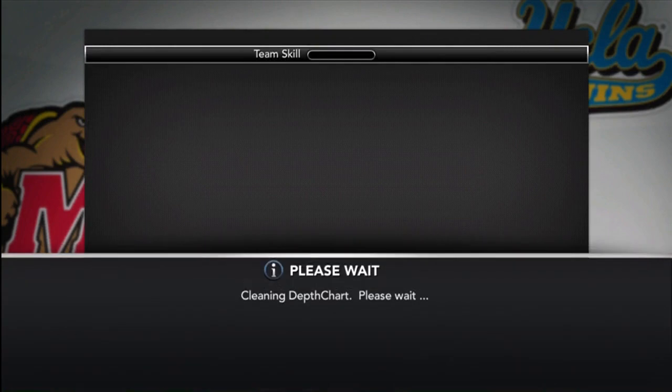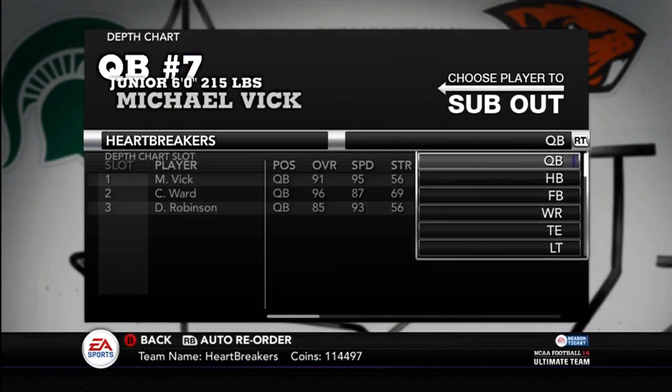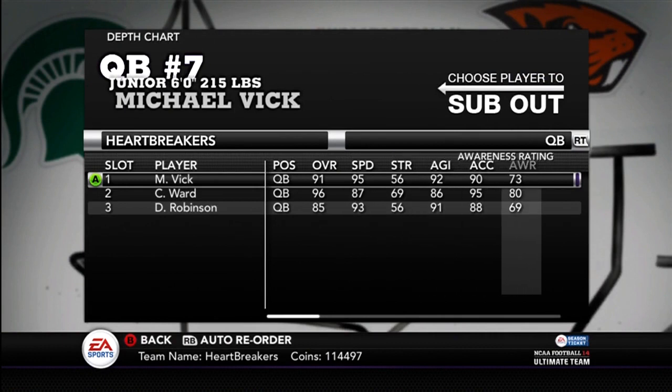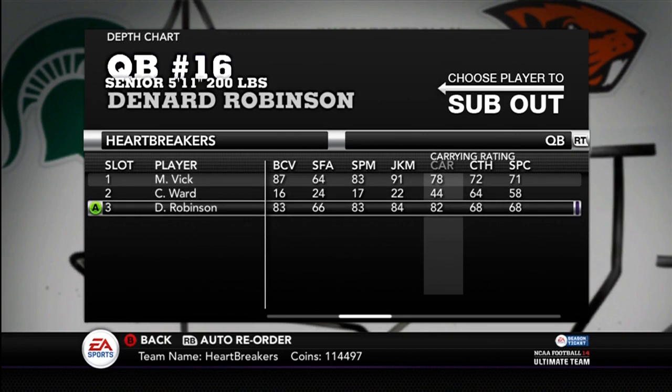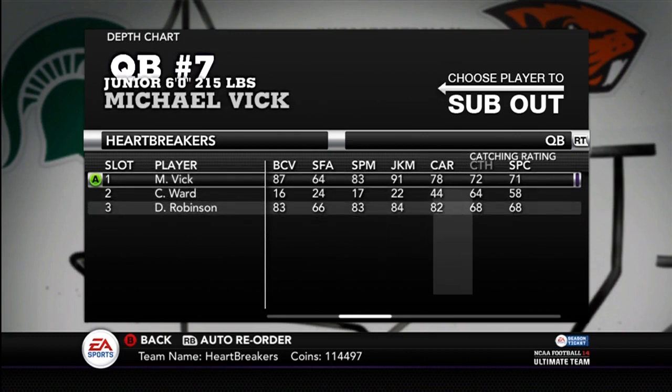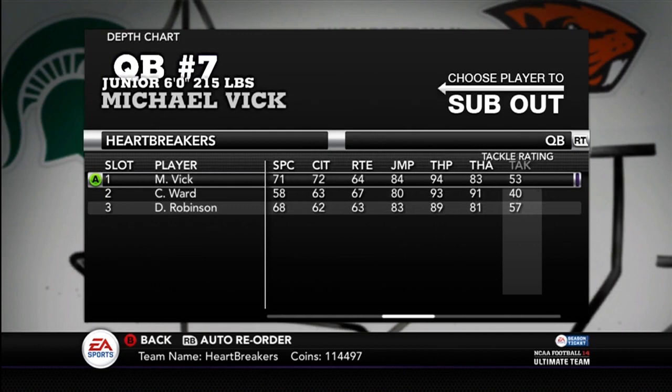Let me go to my lineup so I can show you guys my depth chart. Somebody wanted to see Michael Vick's carrying, and it's 78. Not the greatest — Denard Robinson has a better carrying — but there's Vick's carrying. He does have 72 catching, so you could throw to him.